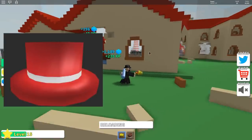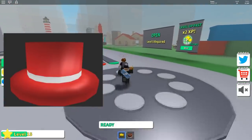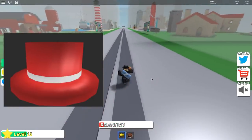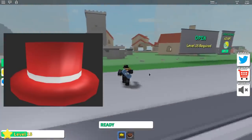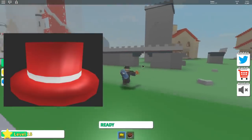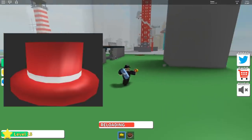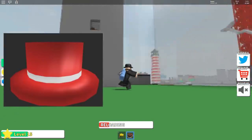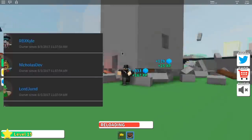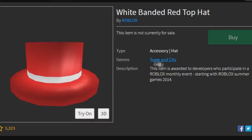The White Bandit Top Hat is for really famous developers. You know how Roblox always has events going on — like Aquaman and the Creator Challenge? All of these events use games already made by creators on Roblox, and if your game gets used in one of those events, the people who made it are awarded this hat. It's a pretty rare hat and not given out very often.